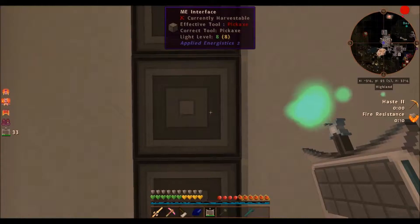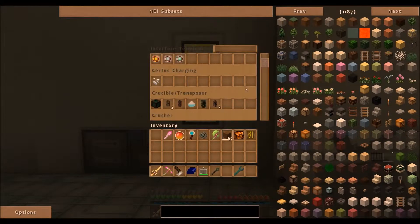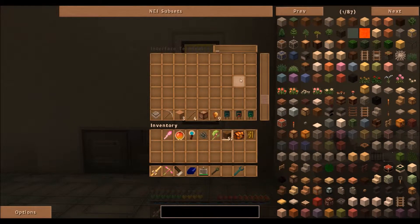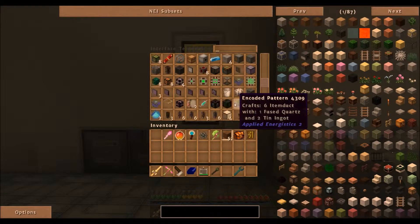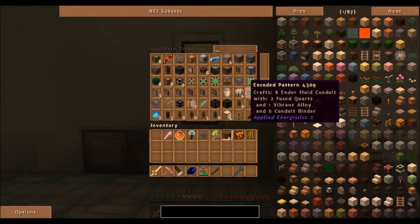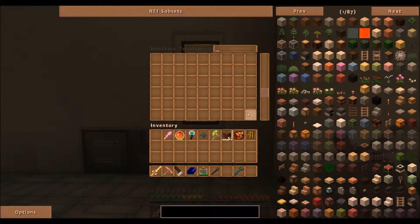The interface terminal is one of my favorite additions in Applied Energistics 2 — instead of having to run around and find the interface you want to deal with, you just have one big terminal that has access to all of your interfaces. It tells you what they're connected to and stacks the ones connected to the same thing. For example, that molecular assembler array in the ceiling counts as one big space even though it's actually 32 interfaces total, plus another five upstairs.